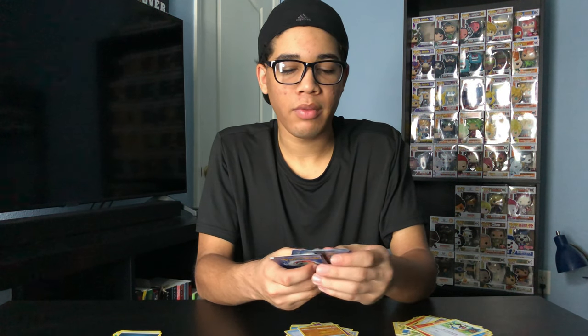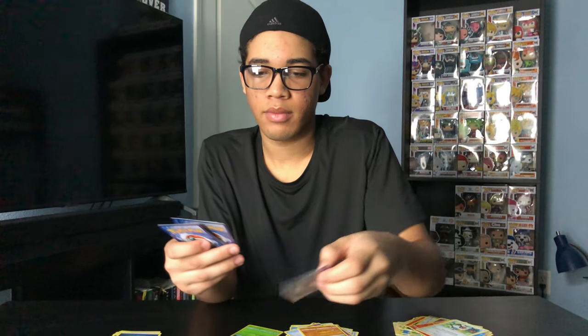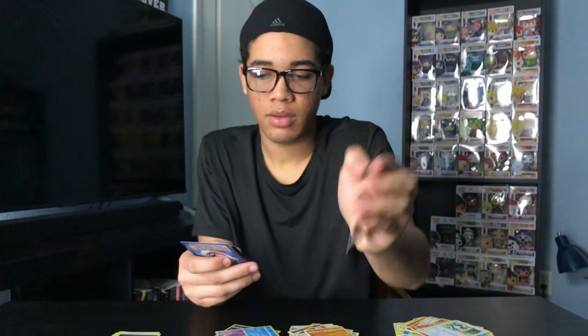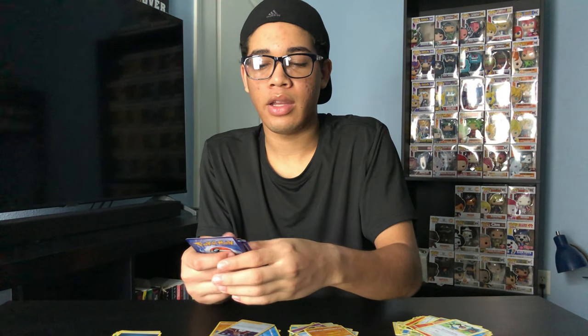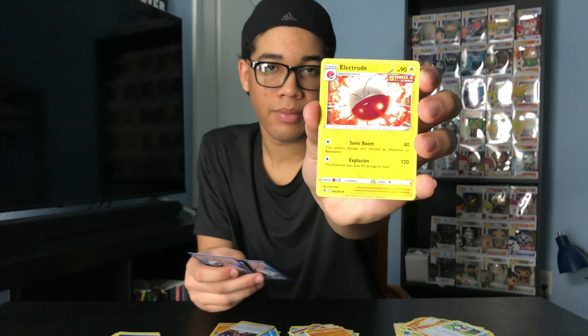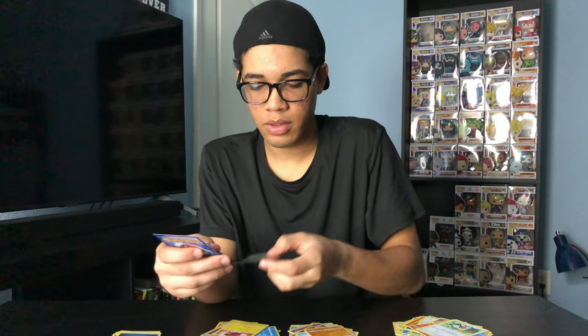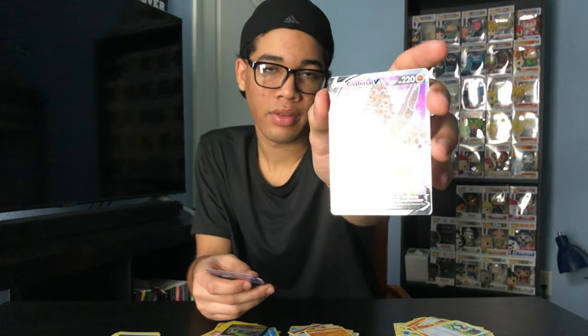So let's see the best cards I got out of those seven card packs. We got 80 cards in total, consisting of 37 Common, 7 Energy, 25 Uncommon, 8 Rare, and 3 Promos. Starting off: Rowlet Promo Foil card, Rare Weavile card, Rare Manaphy, Rare Grapploct, Leon Trainer Rare Foil card, Electrode Rare, Flygon V Rare, Reverse Holo, and Colossal V Rare Reverse Foil.